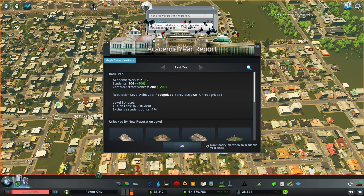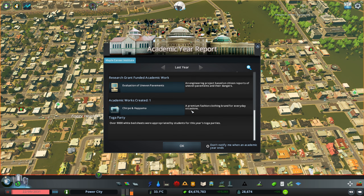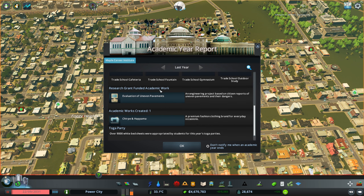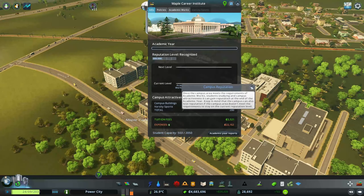Oh nice — so it does it at the end of the year! We got two students, 506 — and we've upgraded! Right when I was just complaining about it. We got it. So, a research grant funded academic engineering project has been completed. This is important; there are payments involved, but also some dangers. So what is our next step?